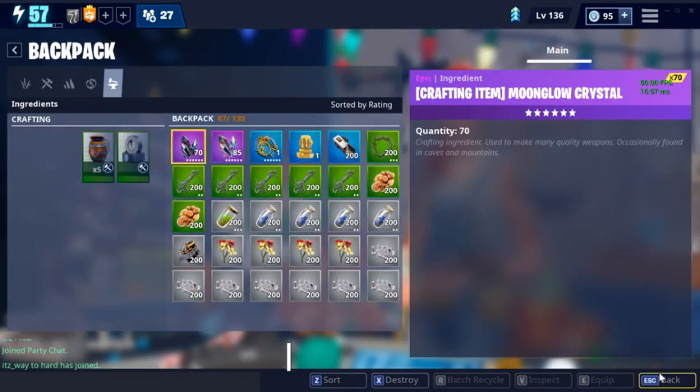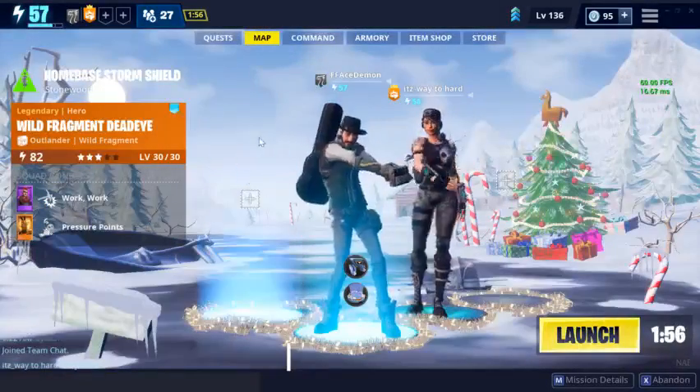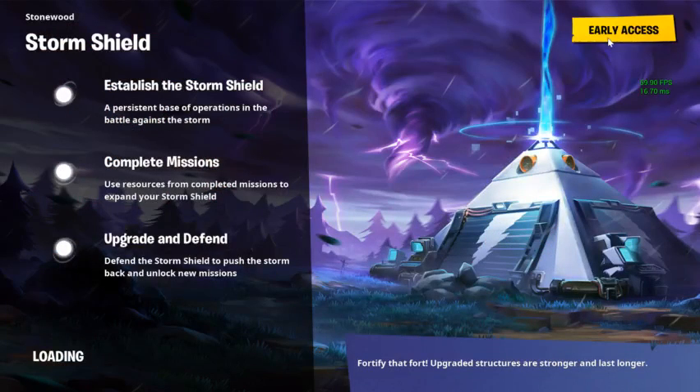This is the first time I've ever traded with this guy, so let's see how it goes. Now he agreed to half of the Rainbow Crystal and half of the Moon Glow. That's the main part that I'm cautious about — yeah, cautious would be the best word to describe it.